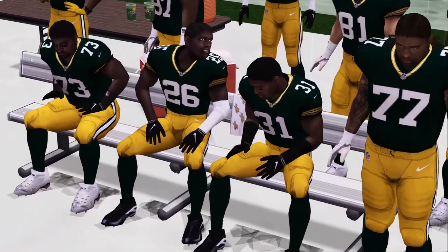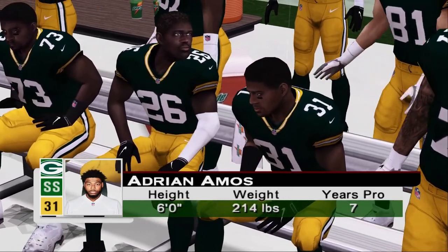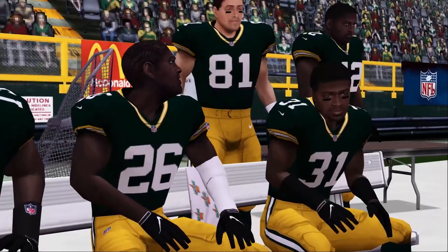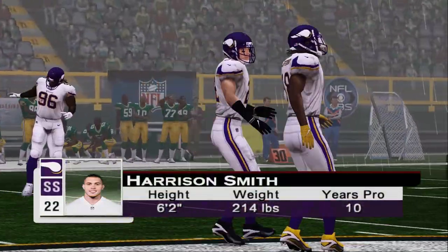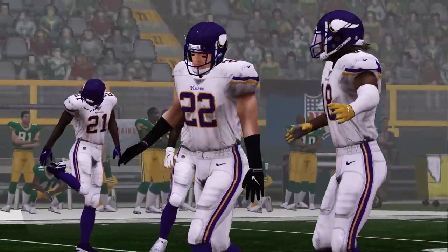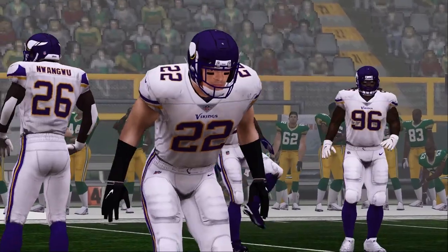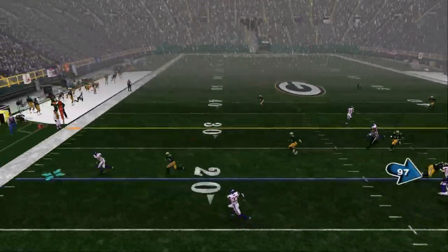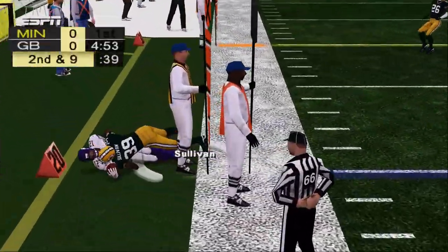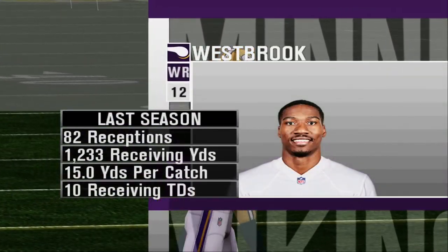The Packers have a great group of safeties who mean business — whether it's pass coverage, run support, what have you. These guys flat out take care of business. The Vikings also have some excellent safeties — they can cover, they can hit, and they get their fair share of interceptions. Both groups should factor heavily in the outcome today, but only one will go home with the W. This field is putting the grass in the mud and the players are churning it right up — this game looks like it could become half football, half mud wrestling.